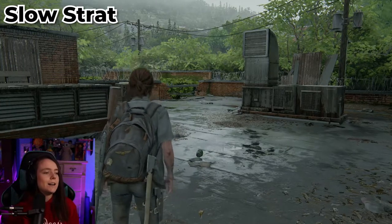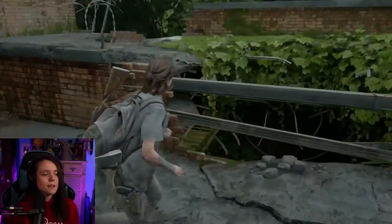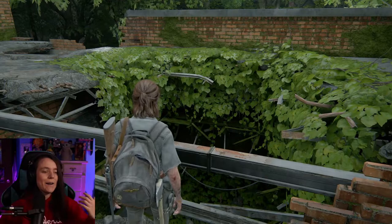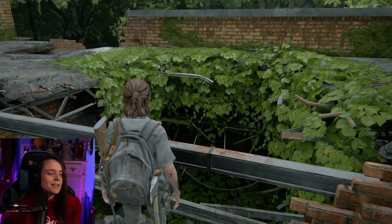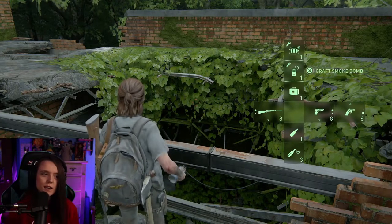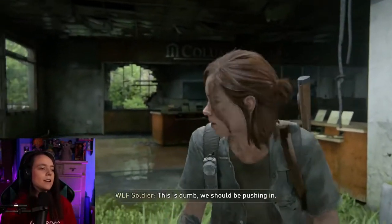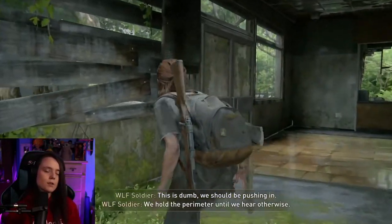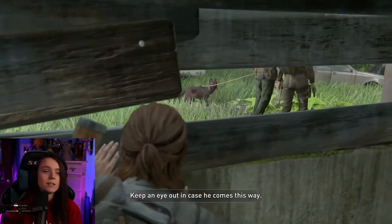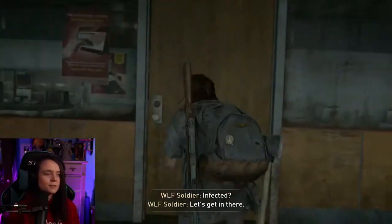So here we are at the beginning of the encounter, so we're going to go ahead and start it off. This first strat that I'm going to show you is my own. You're going to need a bottle and some kind of smoke grenade for basically insurance, because it's not 100% guaranteed if you don't use the smoke bomb. I've been using the smoke bomb for a 100% guarantee. I'll show you guys this strat and then the other two as well.